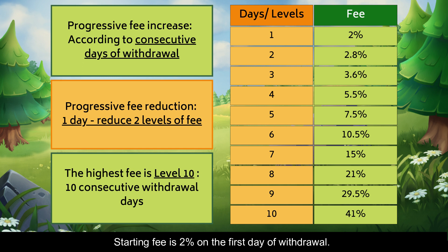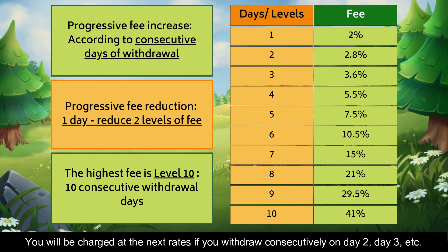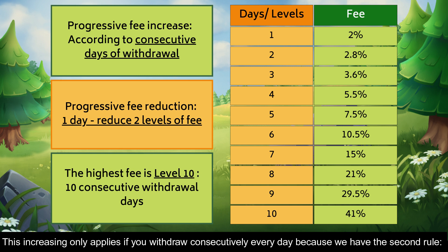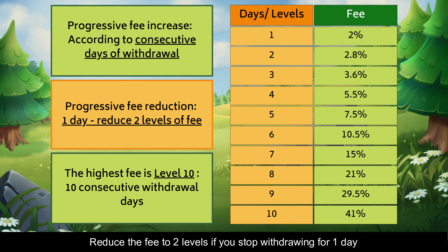The starting fee is 2% on the first day of withdrawal. You will be charged at the next rates if you withdraw consecutively on day 2, day 3, and so on, until the 10th day, where the highest fee is 45%. This increasing fee only applies if you withdraw consecutively every day, because there is a second rule: the fee is reduced by 2 levels if you stop withdrawing for 1 day.